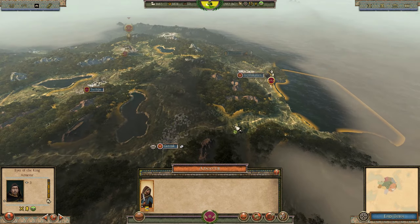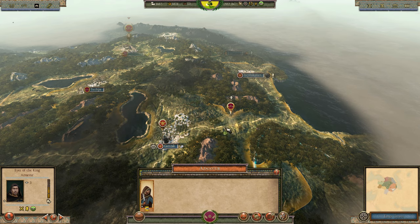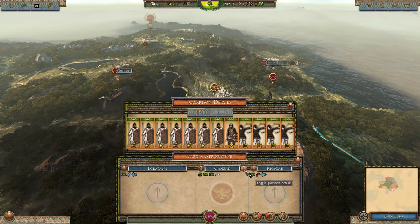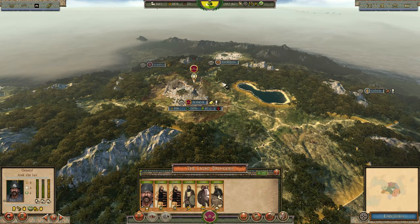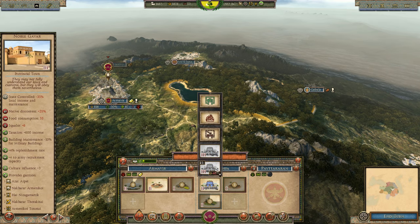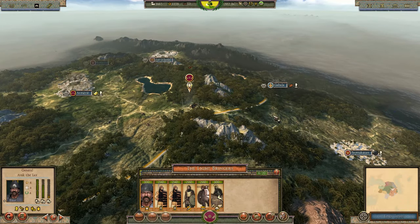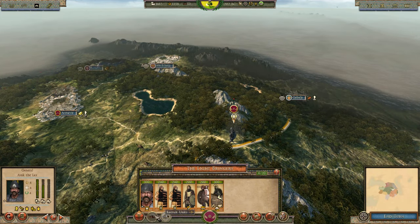Looking at Gonzac - it's quite solid but they only have a small army right now. We can't build anything more due to lack of funds. Let's start getting into position for an attack on Media Trapatene. I wanted to recruit some units but they take two turns - we'll have to wait.